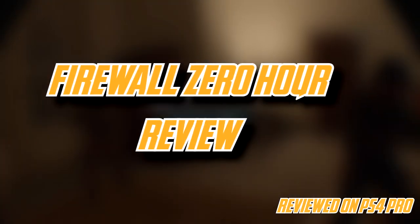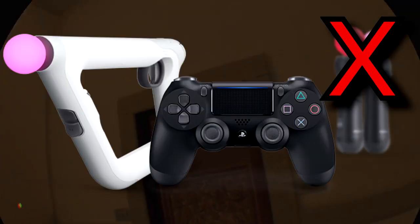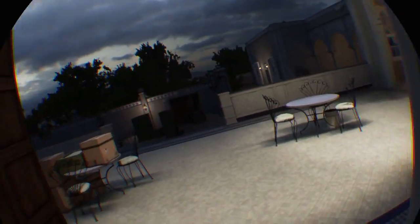Firewall Zero Hour, developed by First Contact Entertainment, is an online multiplayer tactical first-person shooter created exclusively for PlayStation VR. Firewall is out now for $39.99 and supports both the excellent Aim Controller and the DualShock 4 controller. Firewall's premise is simple: what if Rainbow Six was in VR?